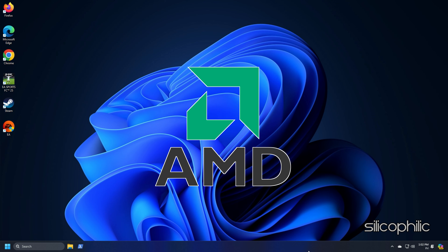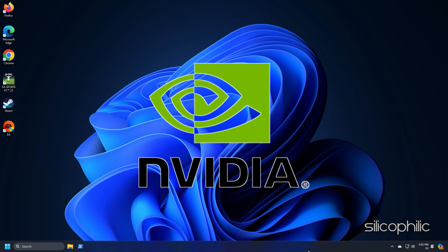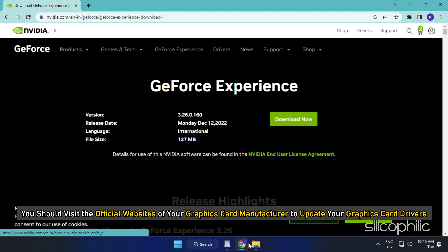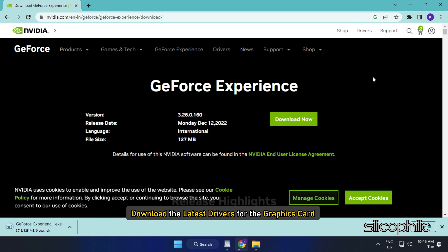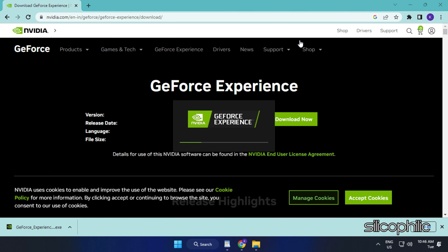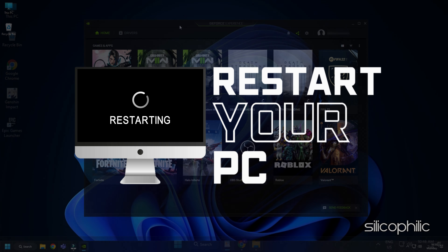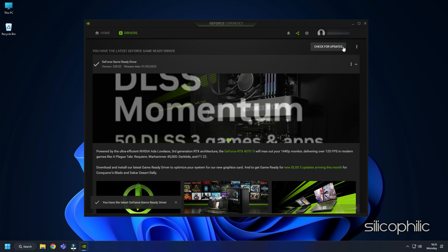For AMD graphics drivers, install the Radeon app and run it. For Nvidia graphics drivers, install and run GeForce Experience. Visit the official websites of your graphics card manufacturer to download the latest drivers — links are in the description below. Follow the on-screen instructions to complete the driver installation, restart your PC, then re-run the app to check for and install any available updates.